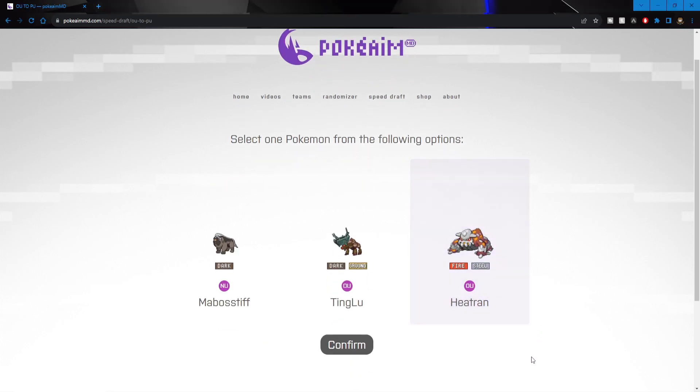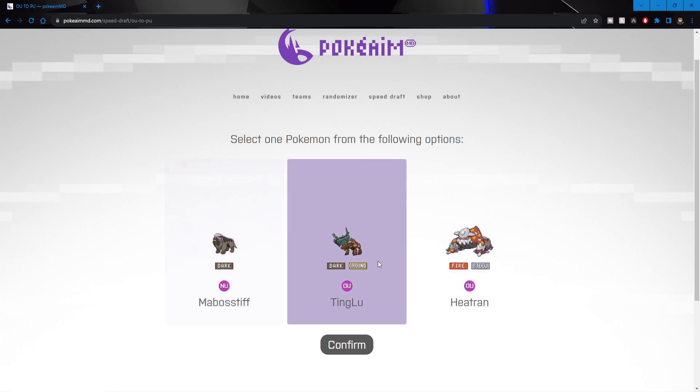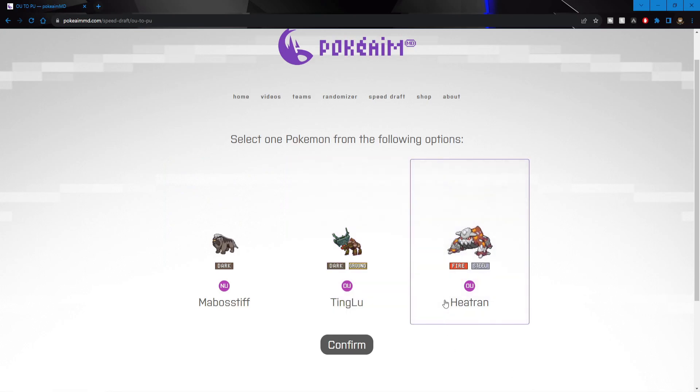Alright, here we go and we got some pretty good choices. First up we got Heatran, Tinglu, or Mabalstiff at NU. Honestly I think I want to go with Heatran — I'm going with Heatran. I don't really want to use Mabalstiff and I'm just not a Tinglu player guys. So we'll go with Heatran.